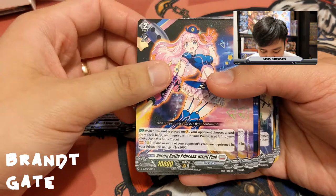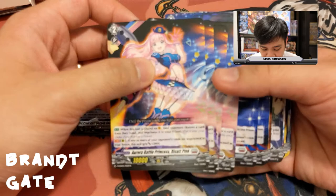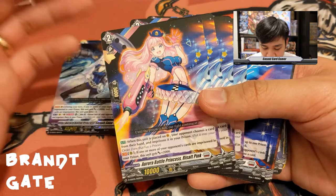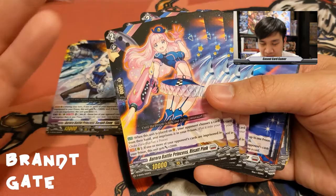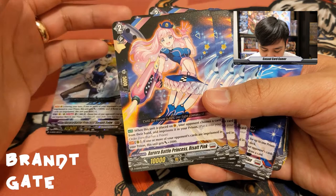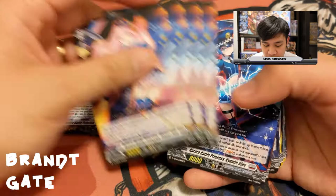Aurora Battle Princess Reset Pink: when placed on vanguard, your opponent chooses a card from their hand and imprisons it in your prison. That's once per game since you only ride her once. Her second ability: if one or more of your opponent's cards are imprisoned, this unit gets plus 2K. Next, Aurora Battle Princess Kyanite Blue: when placed on vanguard, search your deck for up to one prison card, reveal it and put it into your hand.